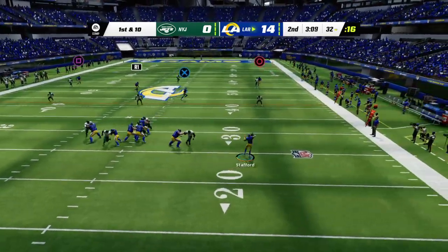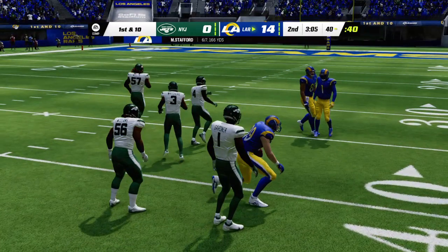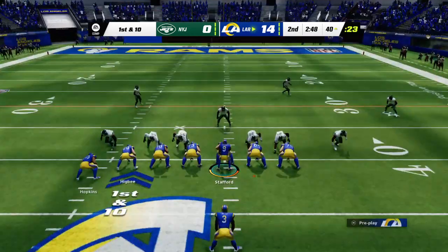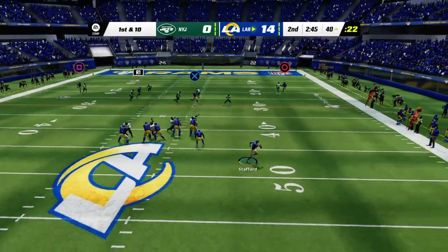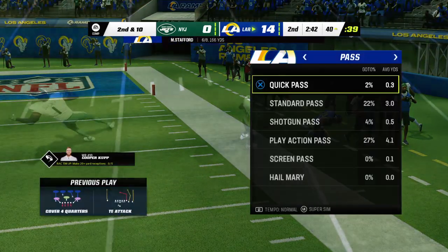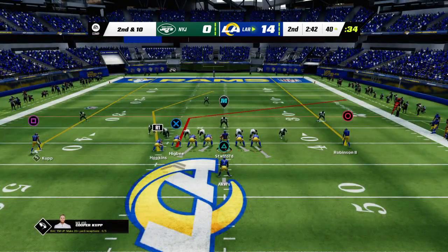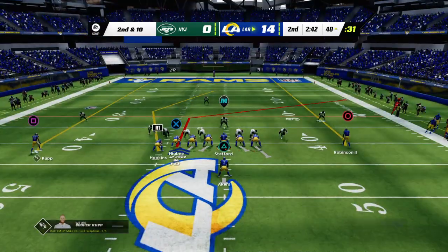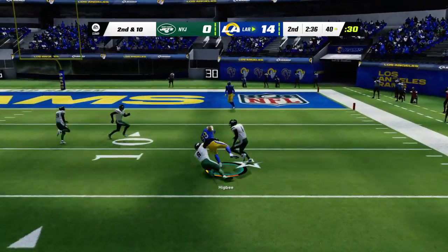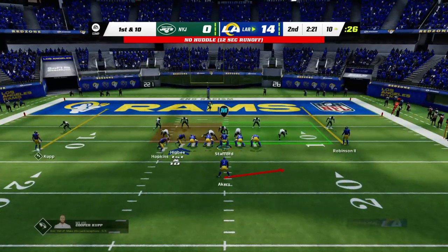Stafford rolling to his right — open man, Higby the tight end. They've got it well across midfield, down to the 40. Stafford again with pressure right, and this will be incomplete — physical play on the football. He was looking for one of his favorite targets as soon as he left the pocket, but the coverage was good downfield. Able to force him out of the pocket right, but still able to complete it — taken down right at the 10-yard line.